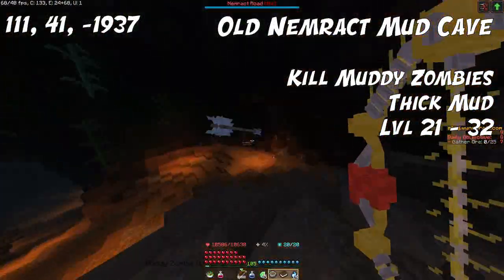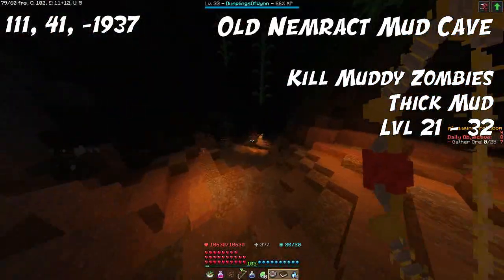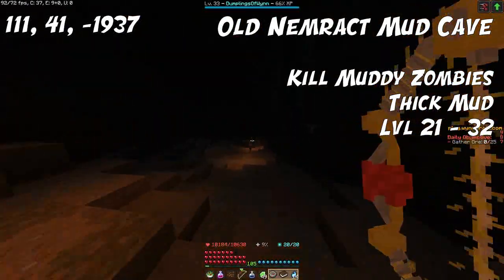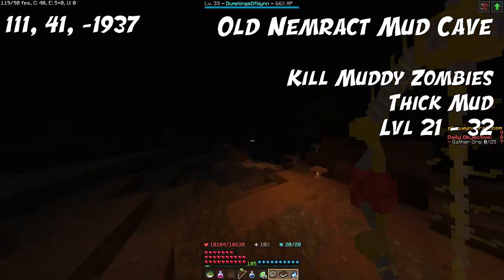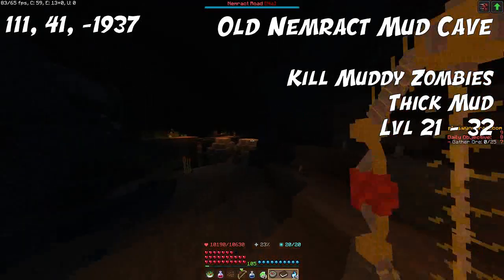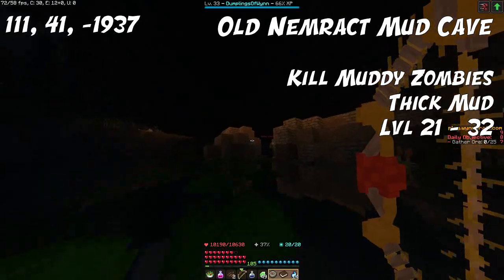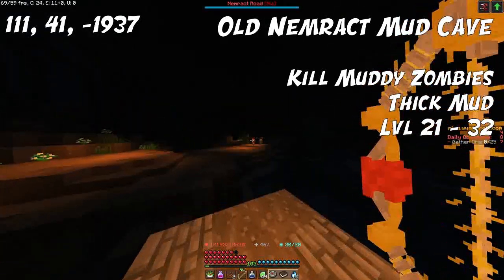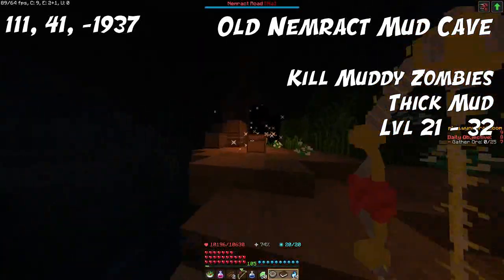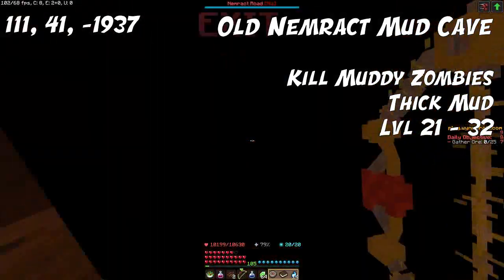For level 21 up to level 32, we're going to head over to this mud cave in Ancient Nemeract. Here you can kill the Muddy Zombies to get Thick Mud, the ingredient for this level range. It's one of those grind caves where you head down, there's a loot chest at the end, and then you get teleported back to the entrance. You can run this loop several times and get a lot of Thick Mud.